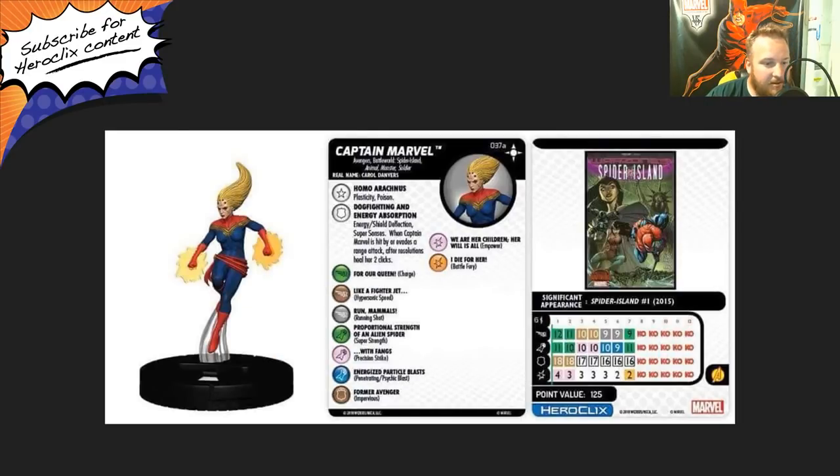Next up, we have the non-prime Captain Marvel, number 37A, at 125 points. She has the Avengers team ability and the Avengers, battle world, Spider Island, animal, monster, and soldier keywords. Her one trait is Homo Arachnus — Plasticity and Poison. She has a special on her defense called Dog Fighting and Energy Absorption — energy shield deflection and super senses. When Captain Marvel is hit by or evades a ranged attack, after resolution, heal her two clicks. So if they target you with a ranged attack, no matter what, you're healing at least one click. She has a six range single target, 12 movement with charge and the flight ability, 11 attack with super strength, 18 defense with impervious, and four damage with empower. I like this one better than the prime, I think — but they're both good.